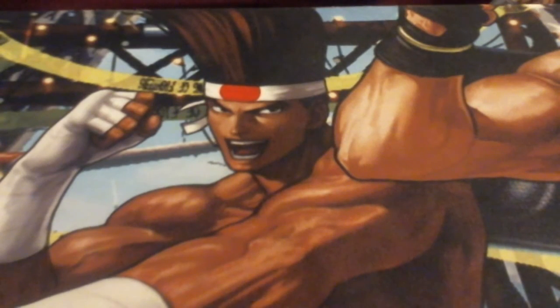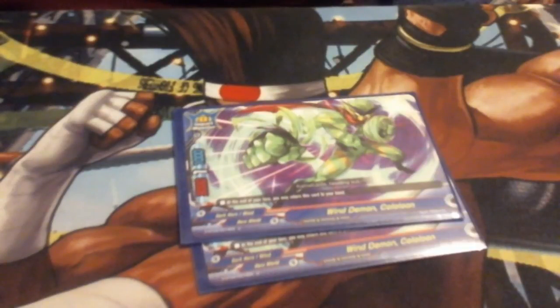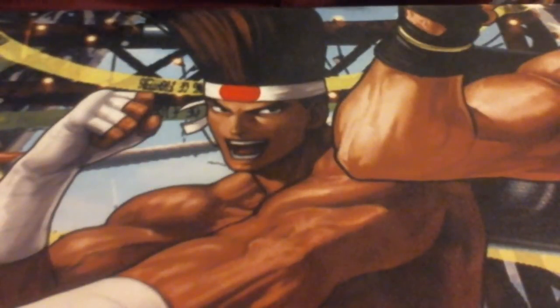Next up we run three Wind Demon Psycholoon — he's a 3-1-1 that says at the end of your turn, return this card to your hand. So you can bounce him back and use him for discard cost, really really good. He's a size zero meaning he can get in with just about anything, swing in, and then bounce right back.